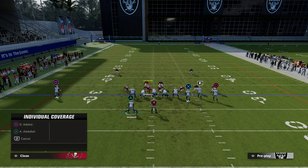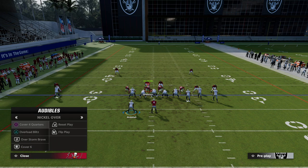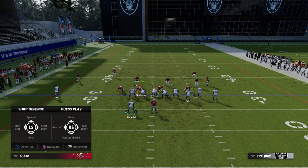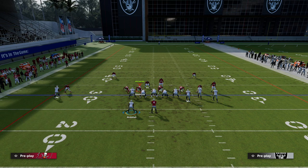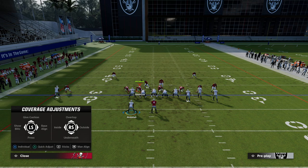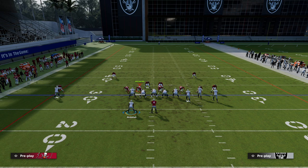If I manually man him up he doesn't move — last year he would move but he doesn't move this year. But if I audible to man, watch what happens — there he is. And watch what happens when I shade outside in man coverage: he moves outside. So this is the basic reasoning that every time I was in match Henry knew it, and every time I was in man Henry knew it, and he could put routes on the field that really attacked me defensively.